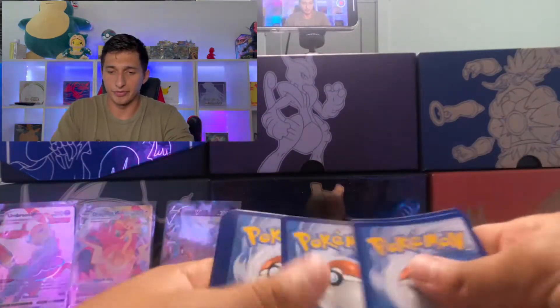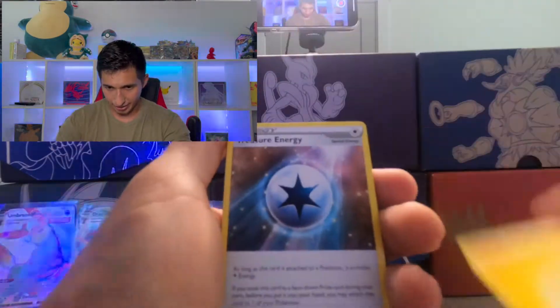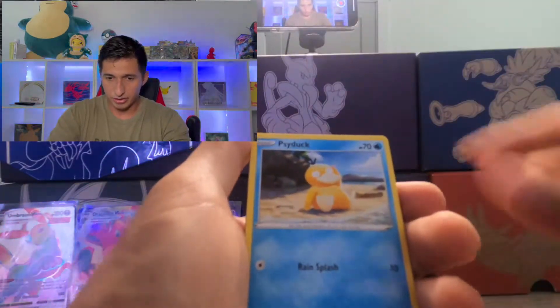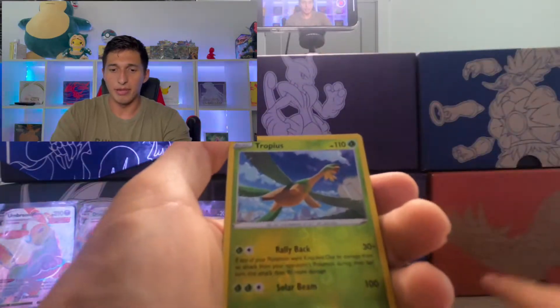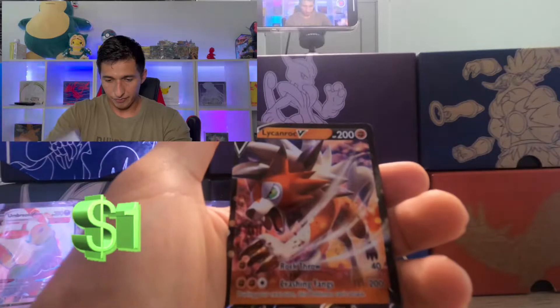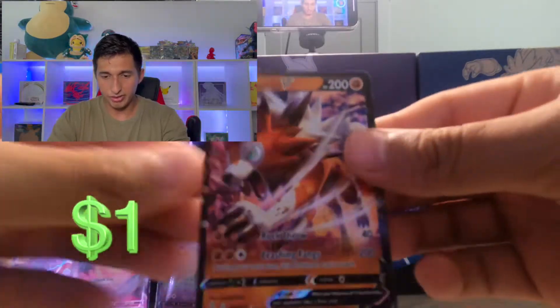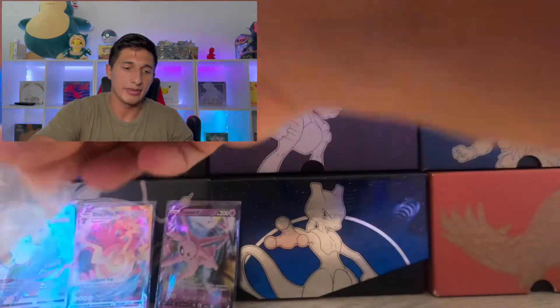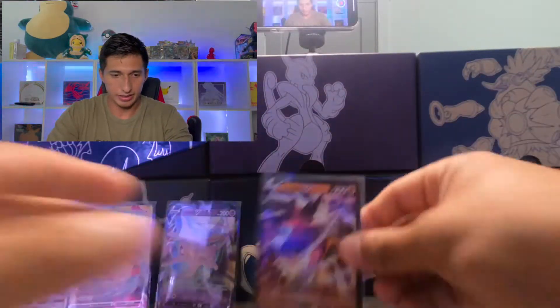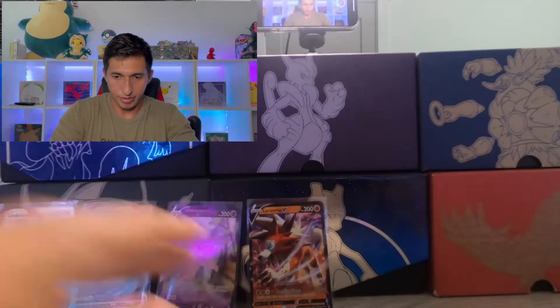Green code card — one, two, three, four. We got something good here. Lightning Energy, Treasure Energy, Ribbon Badge, Avalugg, Zorua, Psyduck, Rufflet, Drowzee, Flabébé, Tropius. And the rare — Lycanroc V! Nice, nice, nice. Not even bad. Yeah, we're getting some pretty good hits here guys.